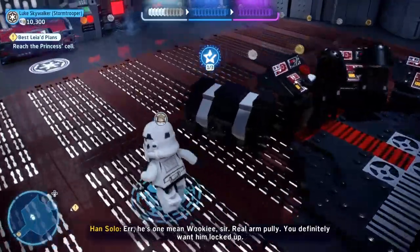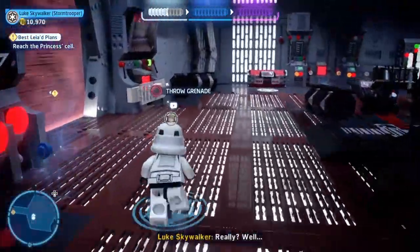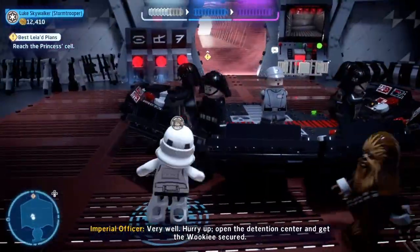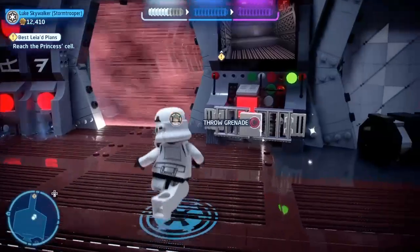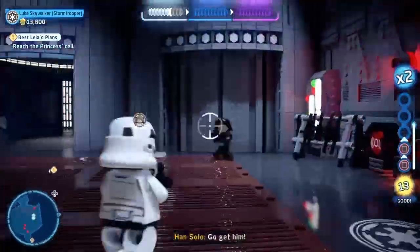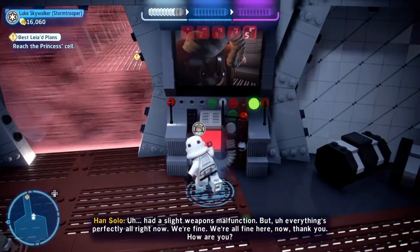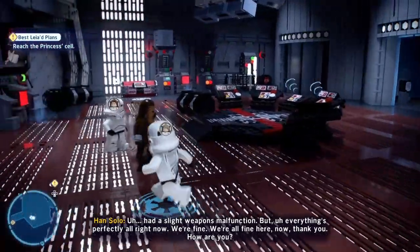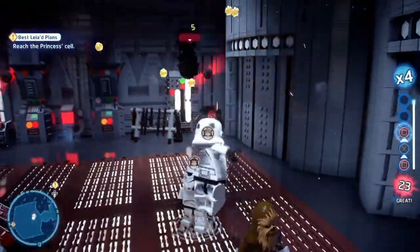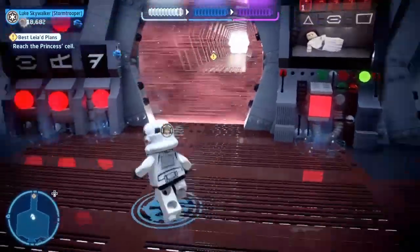Who is he? He's one mean-looking, real arm boy — you'd definitely want him locked up. 'We have no record of a transfer.' Well, he can pull our arms off if you'd like. 'Very well, hurry up, open the detention center and get the Wookie secured.' There's the cameras. Luke says he's had a slight weapon malfunction but there's a bantha in there — 'We're all fine here now, thank you, how are you?' Boring conversation anyway.